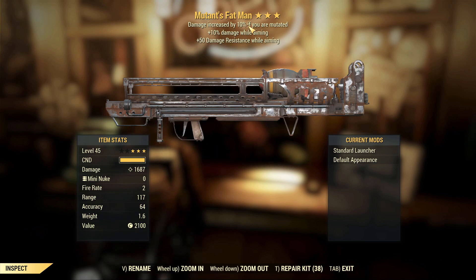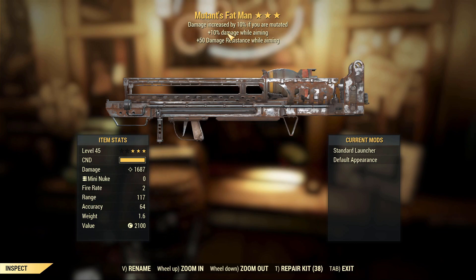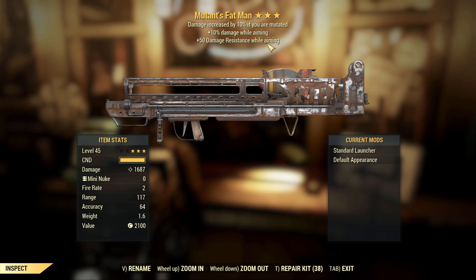Mutant's Fat Man. It's a Fat Man — not particularly great. The plus 10 damage while aiming and 50 damage resistance while aiming are okay, but the weapon itself isn't particularly amazing. Since the update the Fat Man could be an okay gun, but I honestly don't see it. Correct me if I'm wrong though — definitely correct me if I'm wrong.